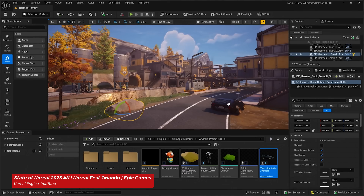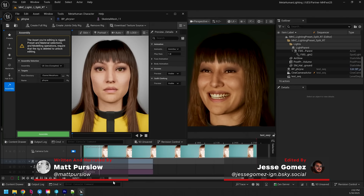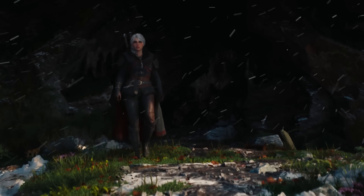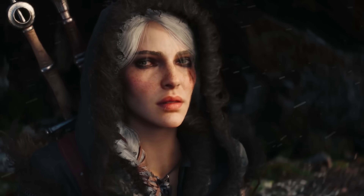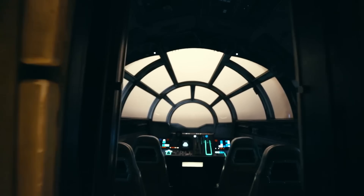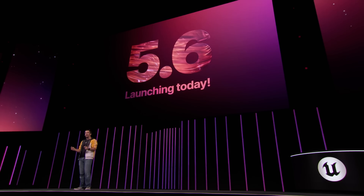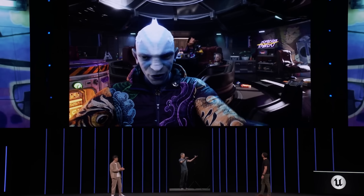Unreal Engine is probably the most well-known video game toolset in the world. Its fifth iteration is the system that forms the foundation of Fortnite and dozens of other games, including Black Myth Wukong, the Oblivion Remaster, and the upcoming Witcher 4. But did you know that Unreal Engine is used for more than just making video games? The technology, developed by Epic Games, has also been used to create theme park rides, television shows, and movies, and is fast becoming a regular tool for the entertainment industry. IGM recently attended Unreal Fest in Orlando, where we took a closer look at how Unreal has branched out beyond video games.